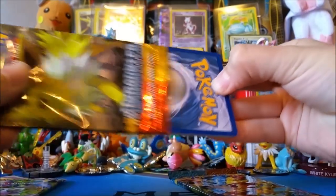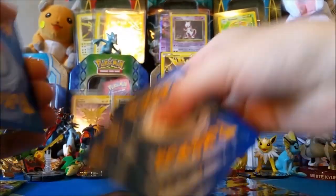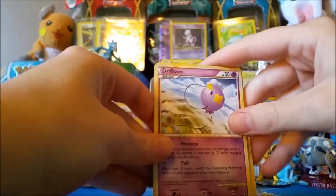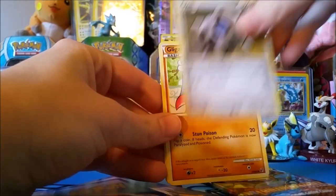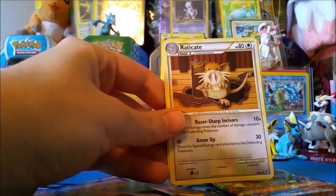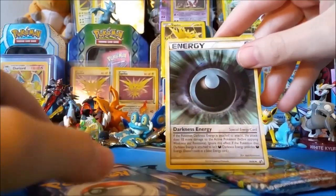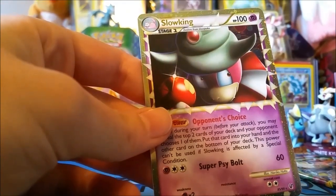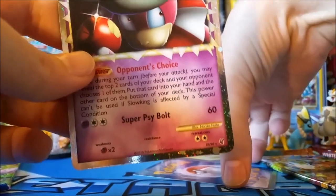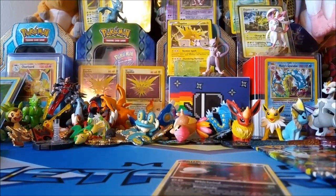Alright, opening the Undaunted pack. We've got a Driftloon, Togepi — so cute — Pineco, Aipom, Gligar, that's super cool looking, Electrode, Clefairy, Metang, and a Darkness Energy. And the reverse — oh yes, Slowking Prime! Good job! And the rare is Honchkrow. We got a Slowking Prime!